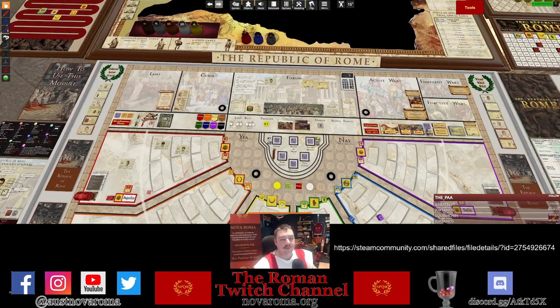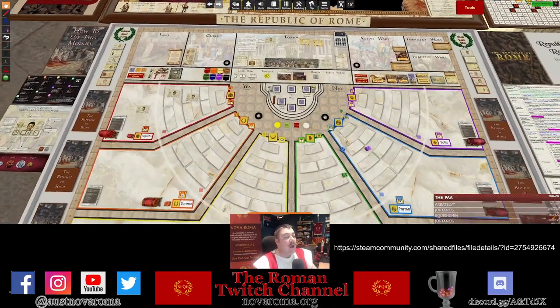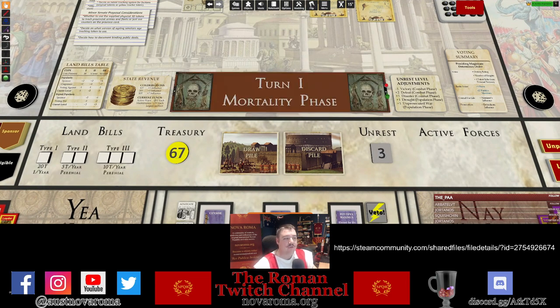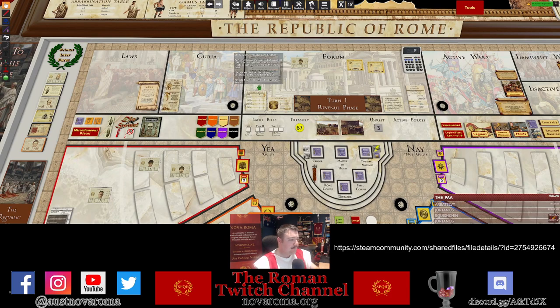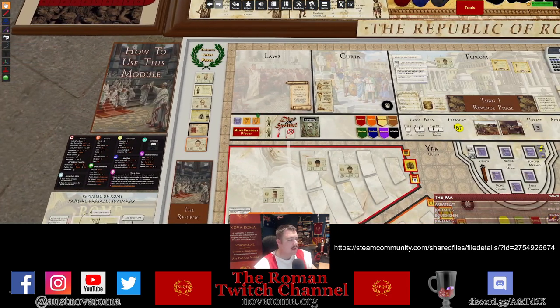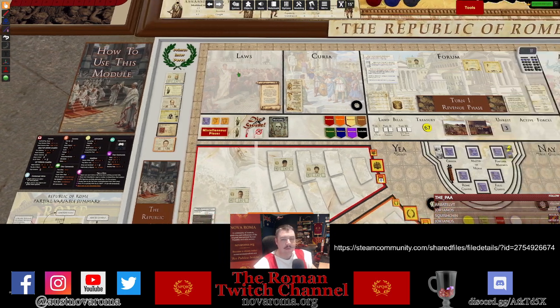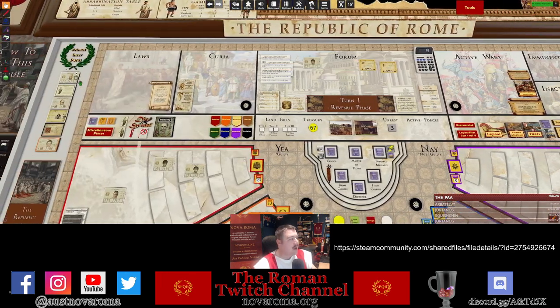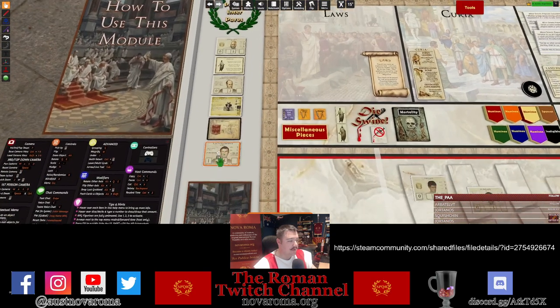I've also got tokens to assist with deploying senators on the map. I like this little feature in the middle — it comes from Dan Real's team's base module — it keeps track of what turn you're on and what phase you're in. It shows all seven phases of a particular turn; as you click through, when you finish the seven phases it ticks over to turn two, and so on. A really useful reminder.